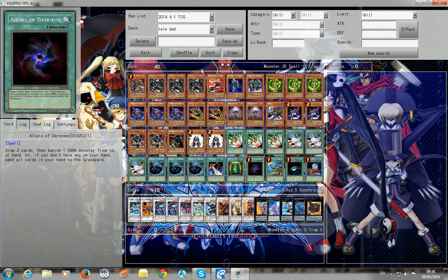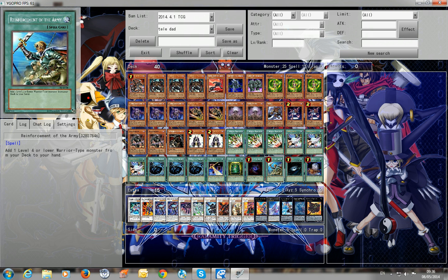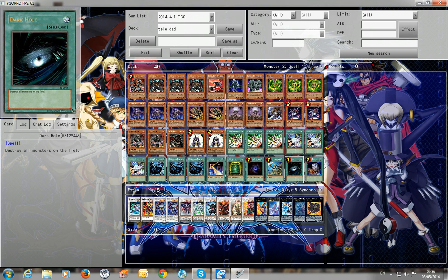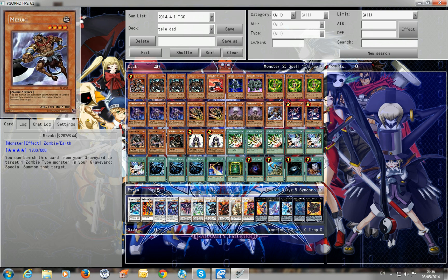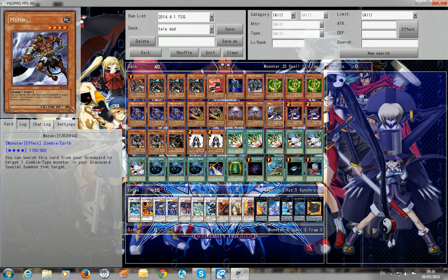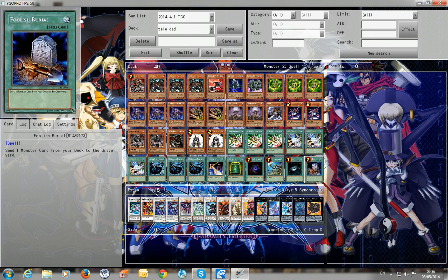One Allure of Darkness — really really helpful. Rota for the warrior target, mainly for Graffer. One Dark Hole to clear the field and then splash your combos onto it. One Foolish Burial, mainly for Mizuki because he's EARTH — none of the other cards can send him to the grave, only Lavalval Chain and Foolish Burial.